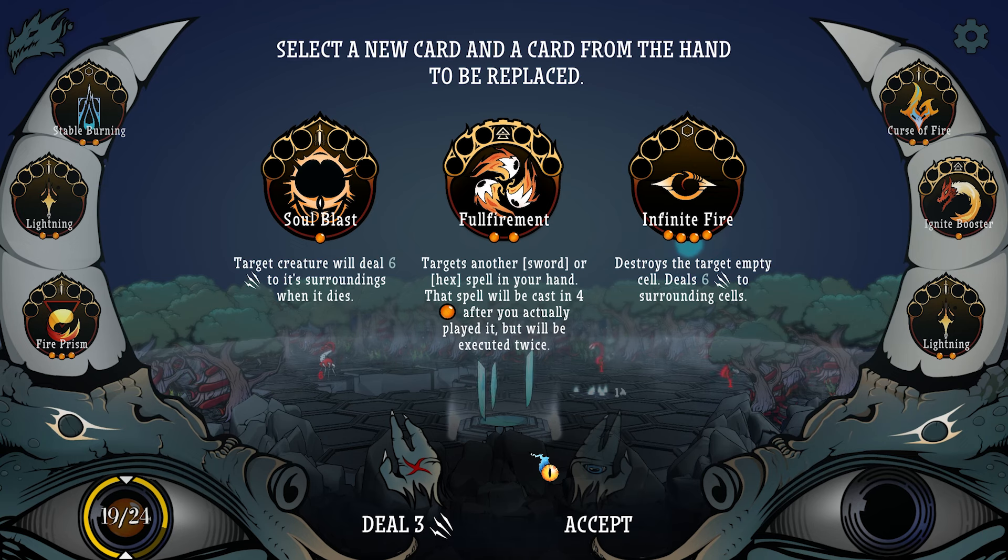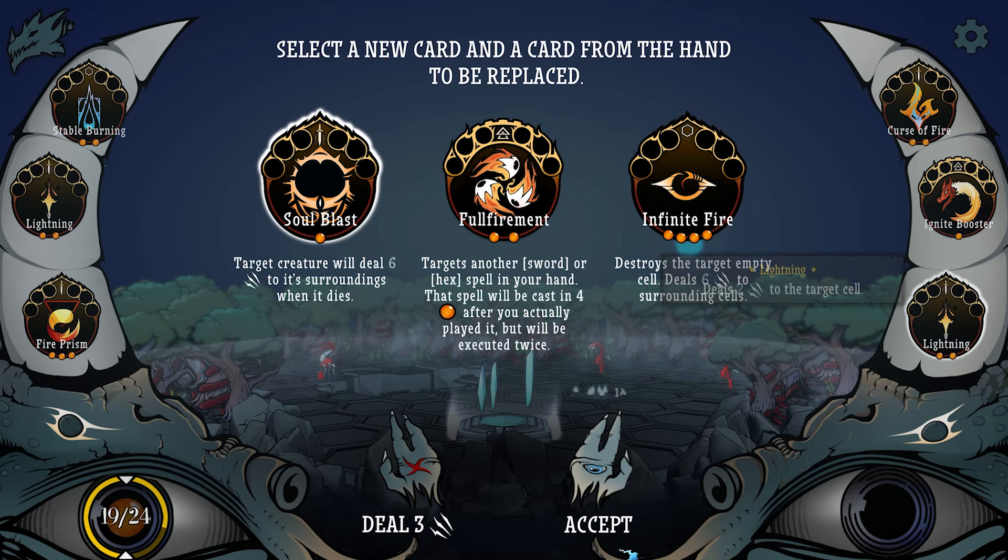Ignite Fire: destroys the target empty cell, heals six to surrounding cells. You have to take a card or else you take damage, it looks like. I guess I'll take Soul Blast. And we gotta replace something — we'll replace the basic lightning.